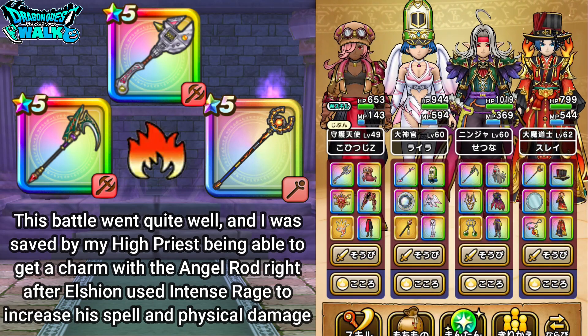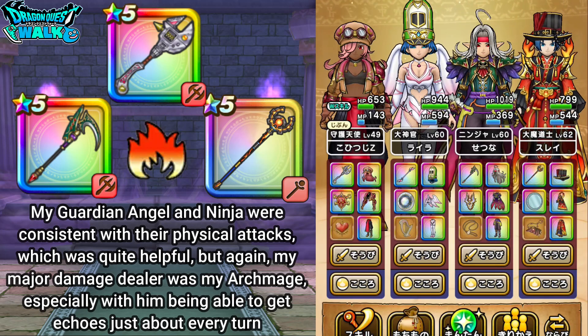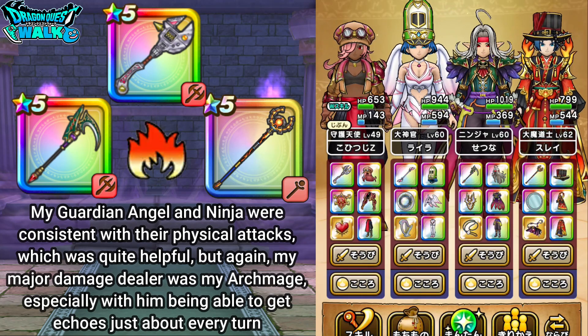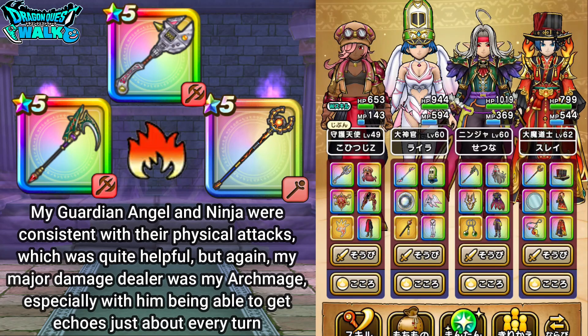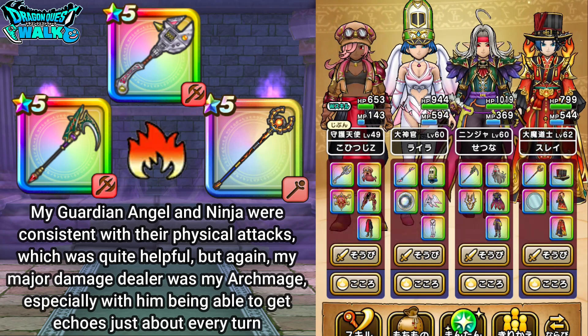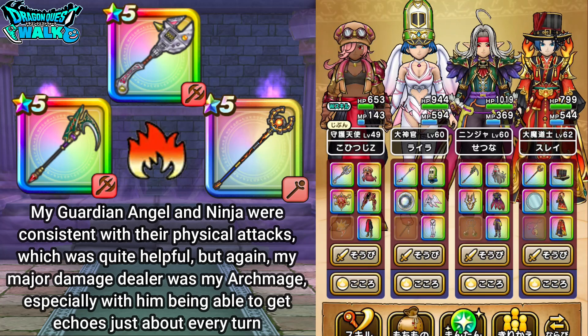In terms of physical attacks, both my Ninja and my Guardian Angel did pretty well — pretty much steady damage. I got a couple of direct hits with my Guardian Angel. But pretty much the major damage dealer here was the Archmage equipped with the Inferno Wand. I actually got Echoes pretty much every time I attacked, giving consistent damage of about 11,000 or so.